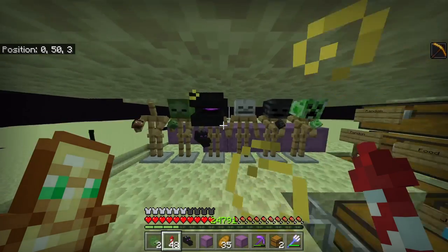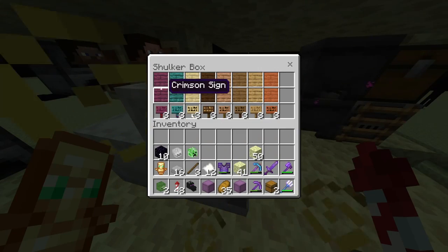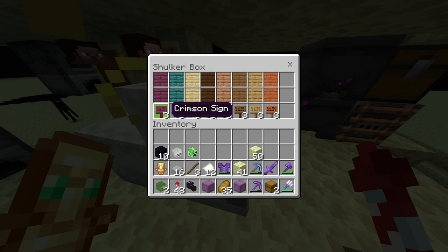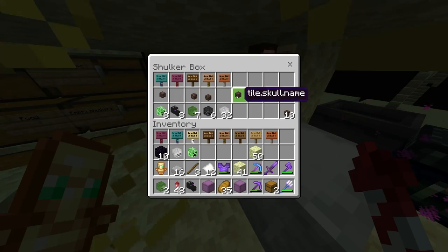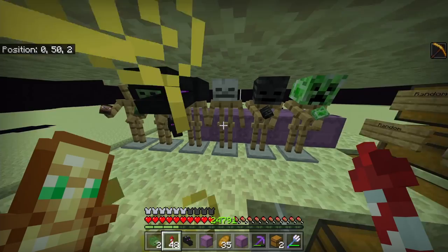Just before I show you how to get those, there is one other thing I want to show you, and that is the signs. There are two variants of signs that we can get, as you can see here. And of course we can get all different colored signs. So that's exactly what we're going to be doing. The illegals we're going to be getting are the signs and the messed up skull heads — but they look really cool when you actually display them.